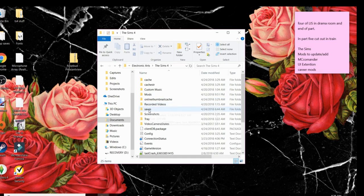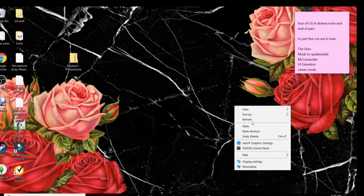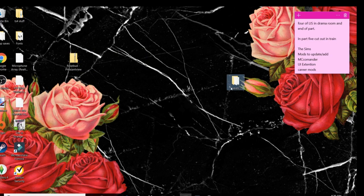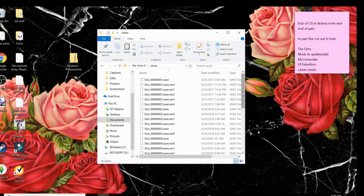Listen carefully: you are going to want to go to Saves — not Mods. I'll repeat: do not go to Mods. We are going to be in the Saves folder. Before we begin anything, right click the saves folder, copy it, and paste it onto your desktop as a backup. Name it something like 'Saves 2.0' — just in case you accidentally delete something.